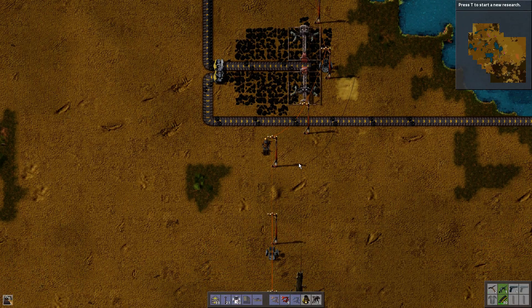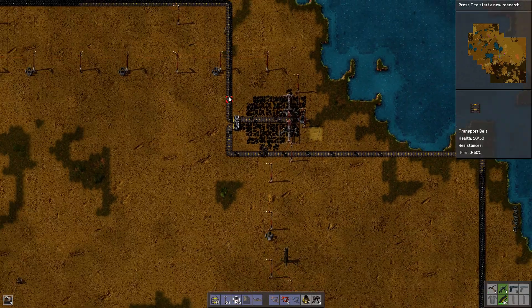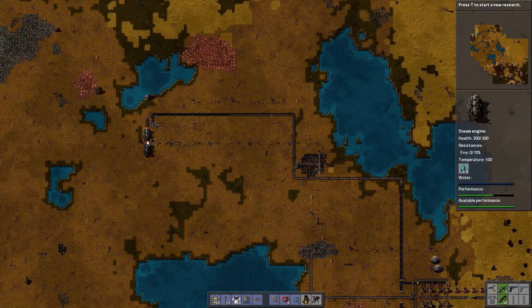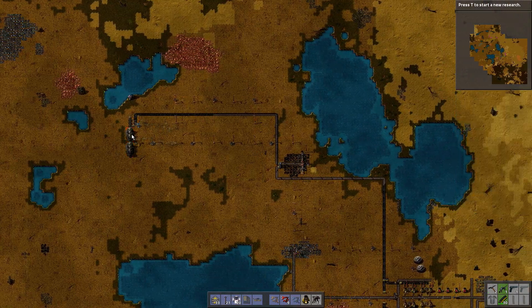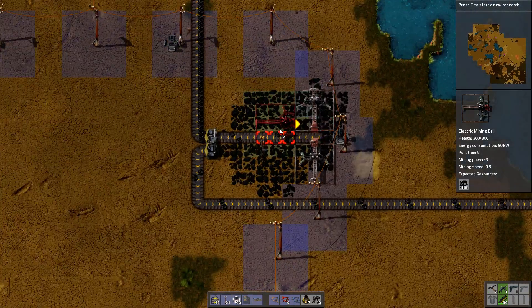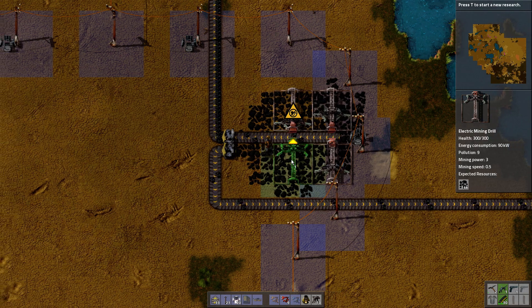Welcome back to Factorio. I've just noticed that my coal line is slowly sort of moving up towards the steam engines, and I'm going to add some soon. So I'm just going to add two mines already, just in case. That's easy enough — boom, done.